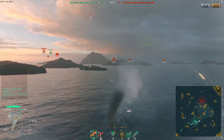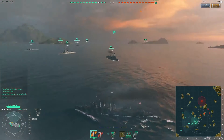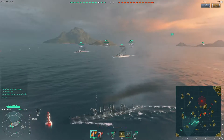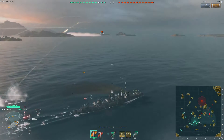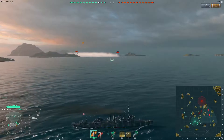The thing that makes the Clemson much better than the Samson and the Wickes is its firepower increase. It's got the exact same guns as the previous two Destroyers, but they come in double mounts now, so you get a 6-gun broadside. And the torpedo range has gone up from 4.5km to 5.5km, which just makes the torpedoes a lot more useful.